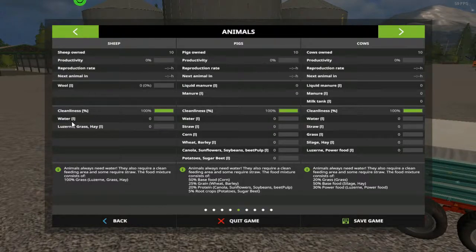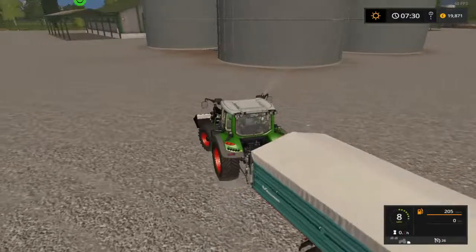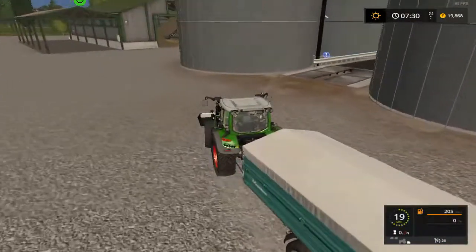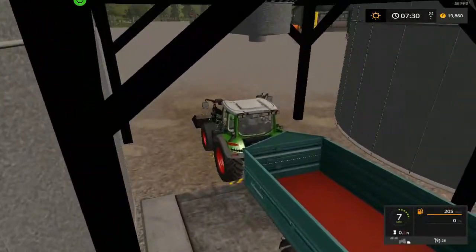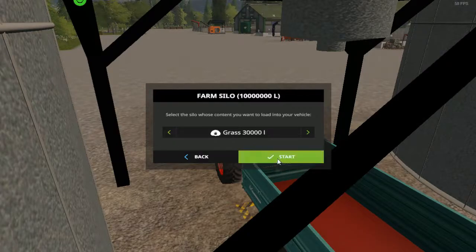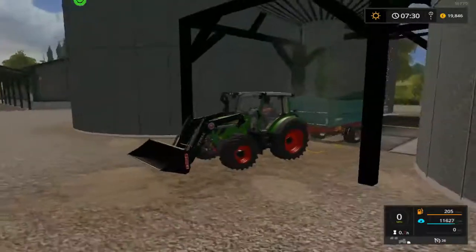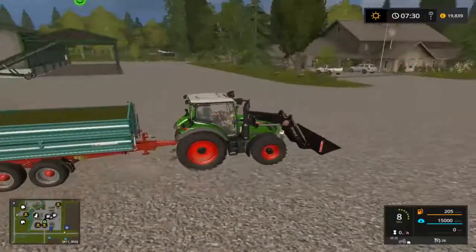We're going to need chaff, we need water, and lucerne grass or hay. I normally give grass — so grass it is. Big feed should do all of this — just water and straw for the pigs and the same with the cows. Let's go and get these sheep sorted out first. Let's take the cover off and get some grass in there. This is a 15,000 litre trailer — started with 30,000 and I've used half of it already.